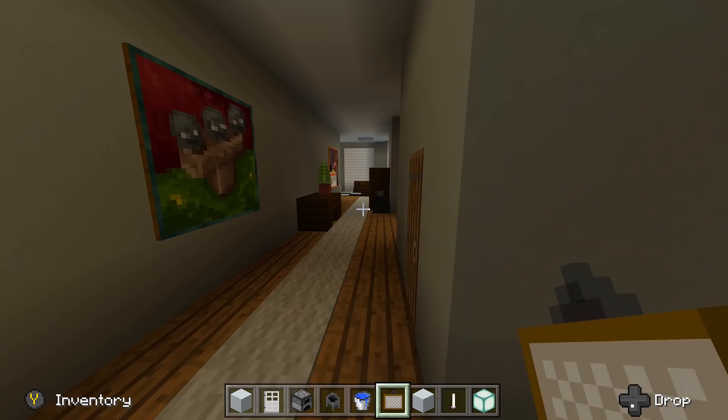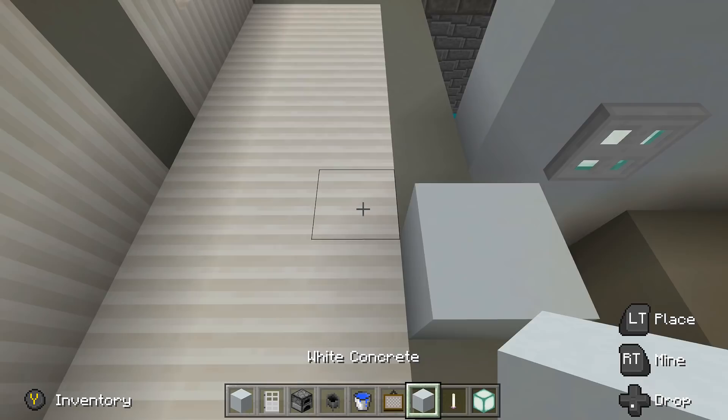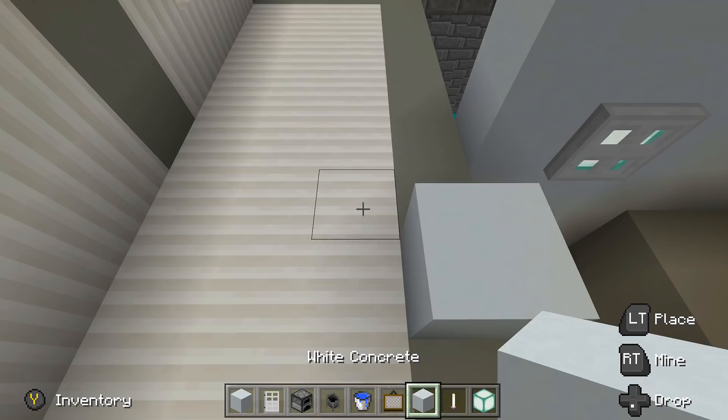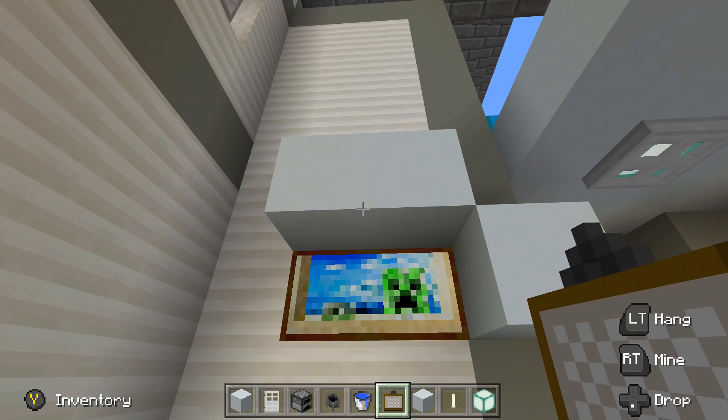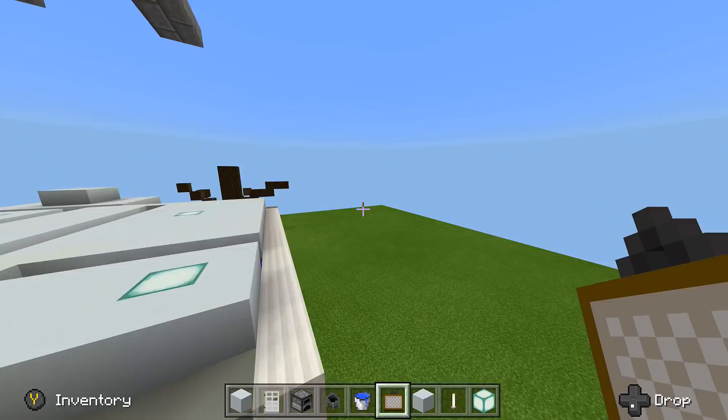I almost forgot there's supposed to be a painting above here too. That actually looks really cool but I think I placed it a bit too high. I'll just put a regular one by two painting like before — I'll go with a creeper. The whole bottom interior is done. Now it's time to work on the top interior, and then we'll do the exterior walls and roof.